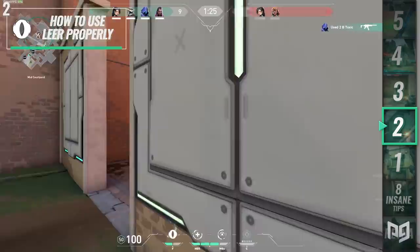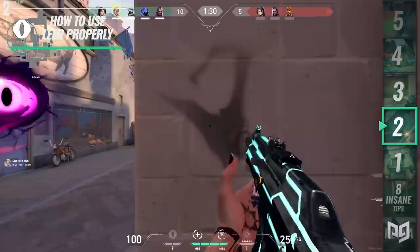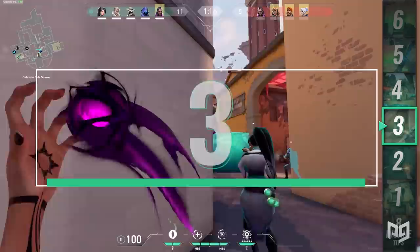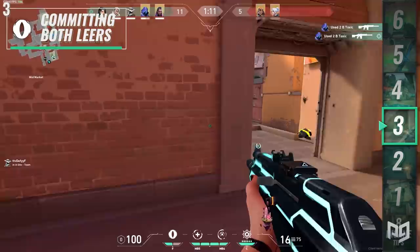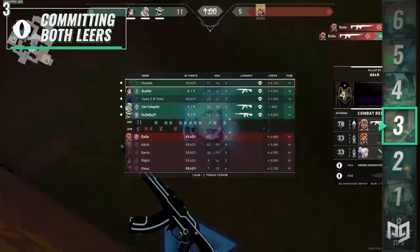Less experienced Reyna players typically throw their Leers at head level, which doesn't force the enemy to adjust their crosshair vertically, making subsequent shots much easier — this is the biggest rookie mistake. If you keep throwing out your Leer and still die, try doubling down on your Leers. Don't be afraid to Leer once, wait, and use your second Leer before you even peek. This is especially effective if you mix up single Leers and double Leers when you notice enemies punishing you.